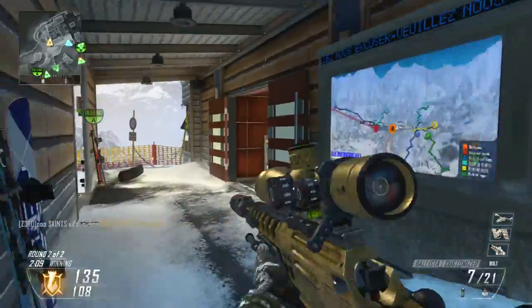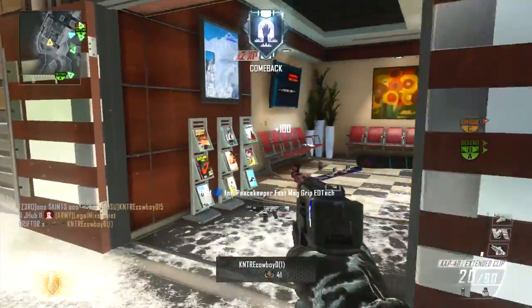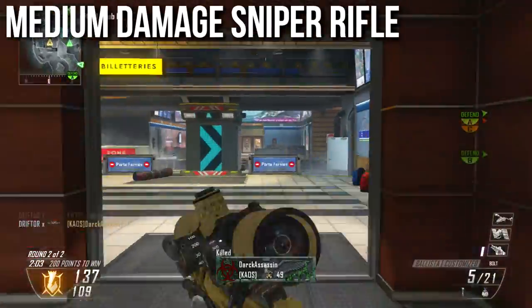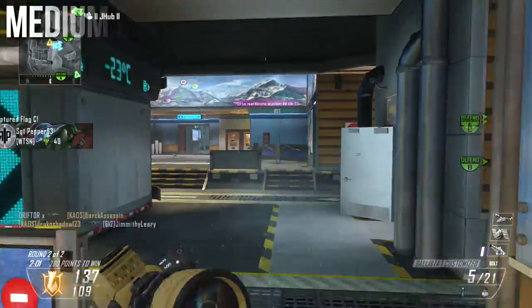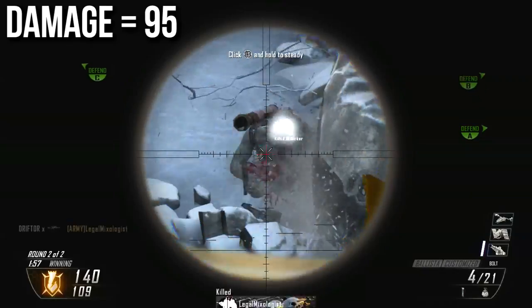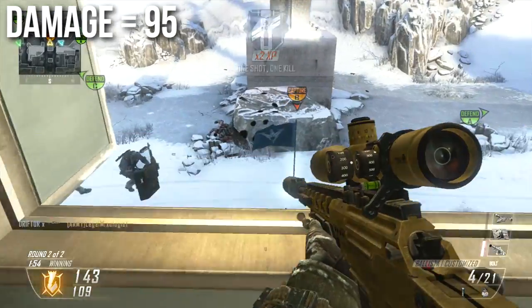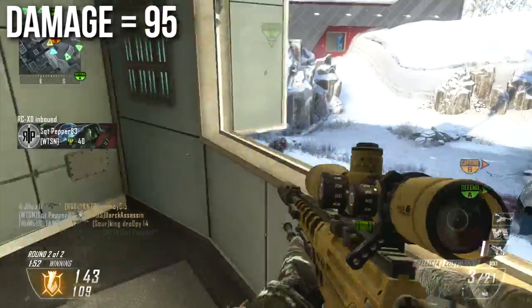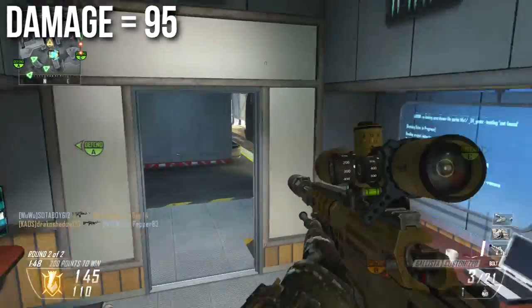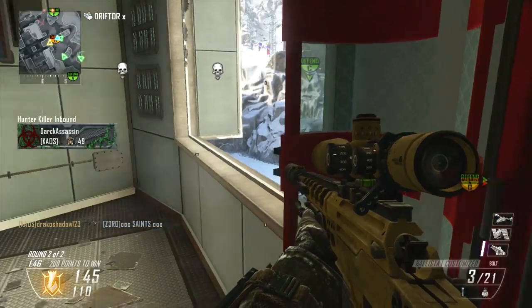Let's skip to the actual gun review. The Ballista is a medium damage sniper rifle. It doesn't do quite as much damage as the DSR-50 — the Ballista does 95 damage per shot while the DSR-50 does 98. That's not a very big difference, but it does more damage than the SVU-AS which sits down at 70. What's more important than raw damage are the body multipliers applied to sniper rifles.